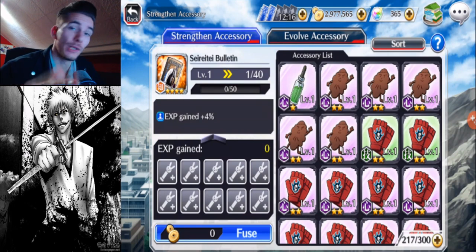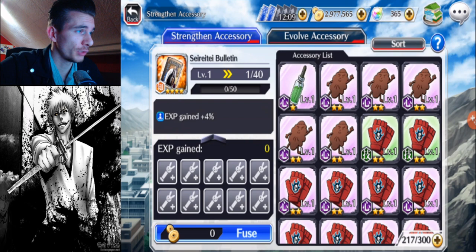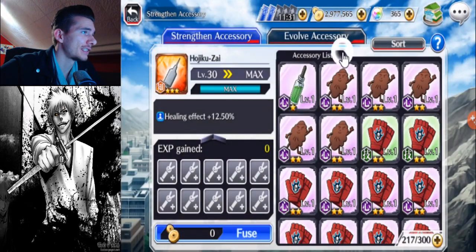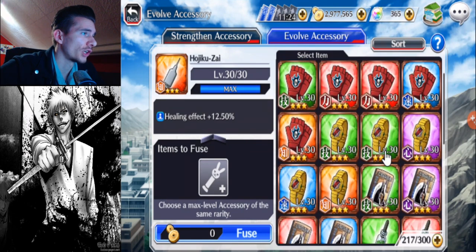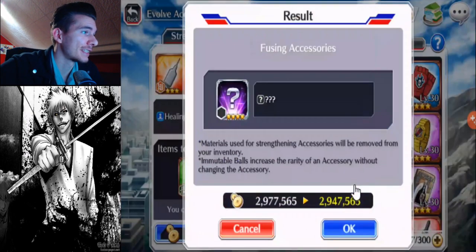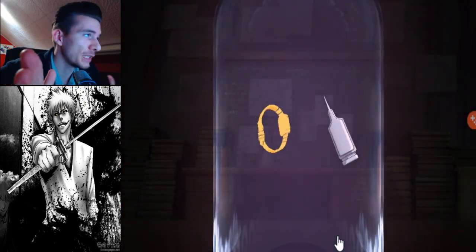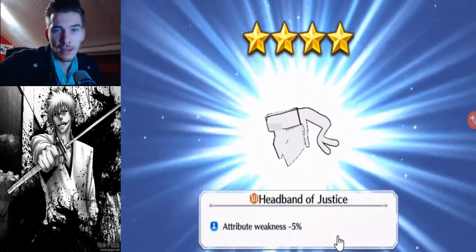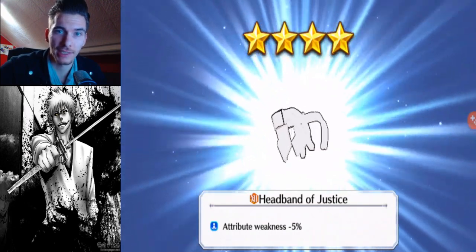We'll do one more fusion, then we'll do the re-roll on my new year's five star accessory book. On to the next fusion. Our last hojikuzai, which will be the last fusion for today. I'mma do the watch. Green watch plus orange hojikuzai. What can we get as a four star accessory? Can it be a chappie please? For our last fusion of the day. Another headband. I'm really not that lucky with these accessory fusions.